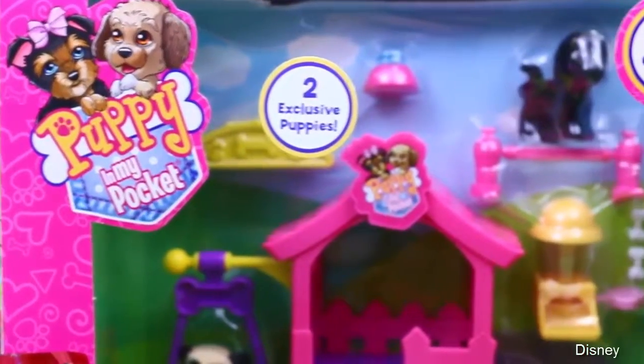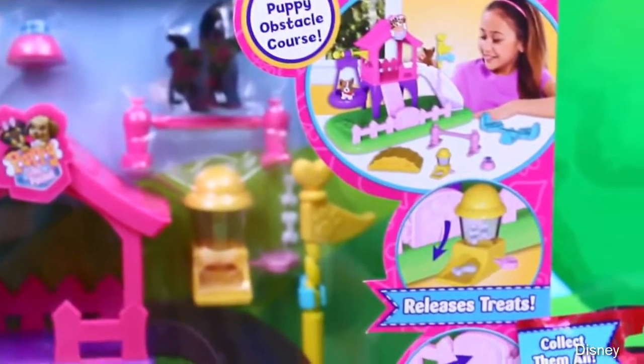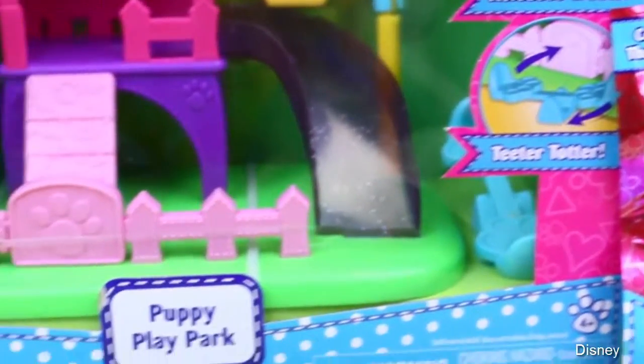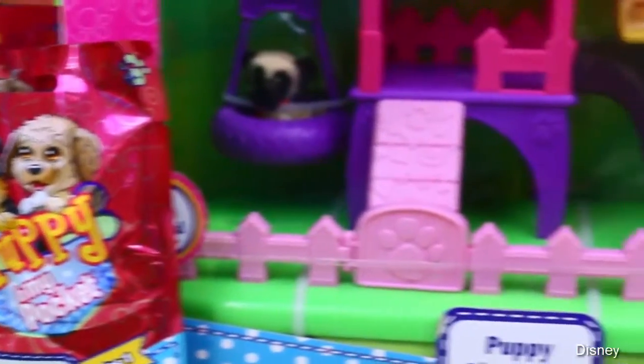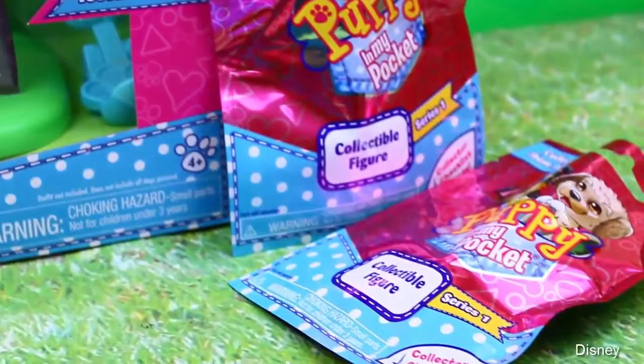The Puppy Play Park is super cool. It comes with two exclusive puppies that you can only get with this play set. It's a really cool set because it's like an obstacle course where you can release trees. The puppies can go down a slide or ride in a swing, and then we're going to open up four surprise blind bags with a little puppy in each one.